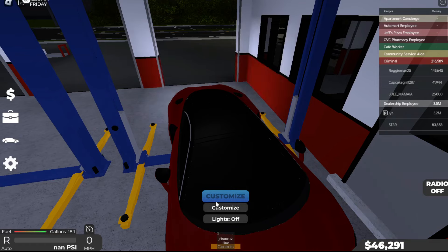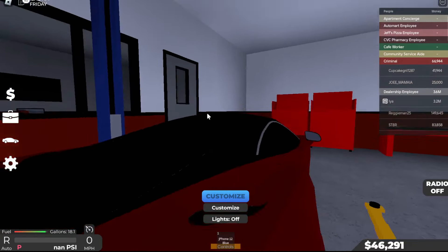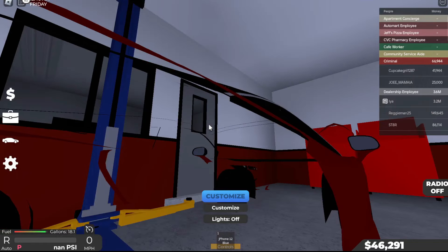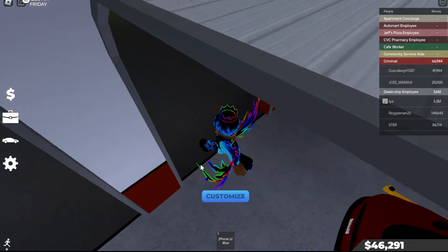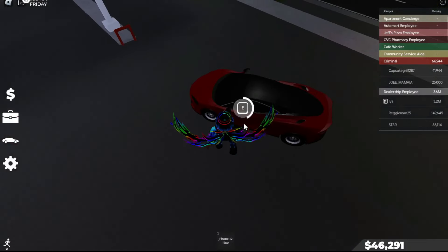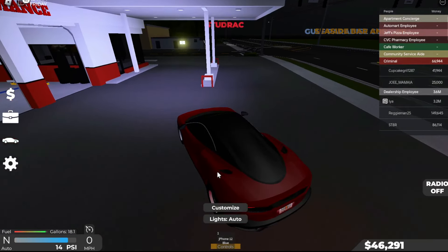You launch out of this thing and it says 'NaN PSI' — not a number. What is happening? It sounds like a low growl but the engine won't rev. This car sucks if I can't even rev it. Let me just respawn it — hopefully everything will be fine. Yes, I can rev it again! It's a miracle.